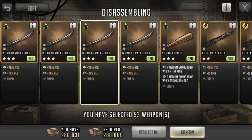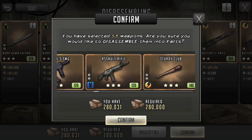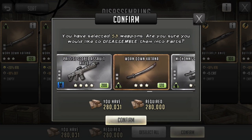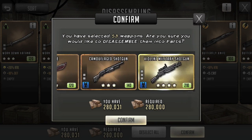So here we have it — 53 weapons. Most of them are three stars and we do have some four stars in here. If we click on confirm, you can see a lot of threes and then some fours mixed in. I kind of just went until we ran out of materials to break down. Breaking down higher level items does get a little expensive, but I feel like this will be enough for now. We'll see how everything goes.